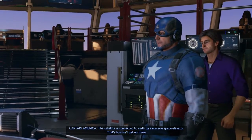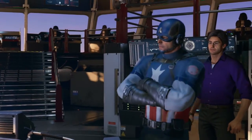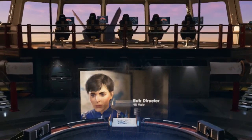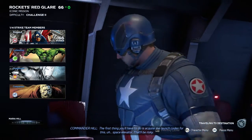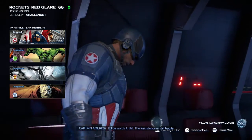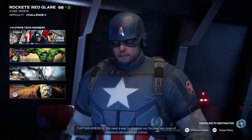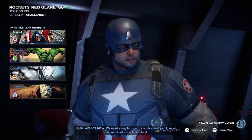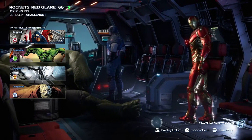The satellite is connected to Earth by a massive space elevator — that's how we'll get up there. The first thing you'll have to do is acquire the launch code for this space elevator. That'll be risky. It'll be worth it, Hill. The Resistance is still fragile, we need a way to organize our forces. Open lines of communications will be critical. And hey, I didn't actually think they'd let me go back into space again, so I'm all for it.